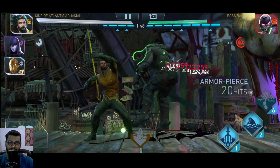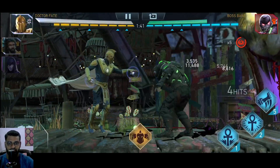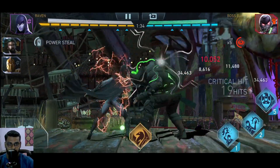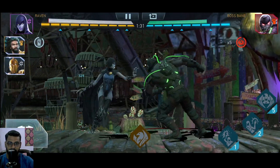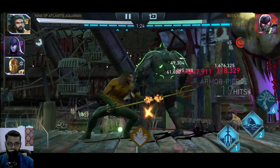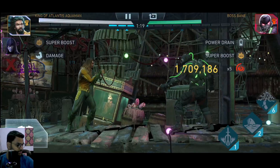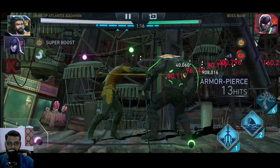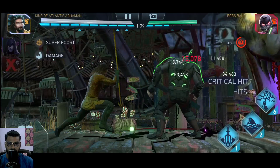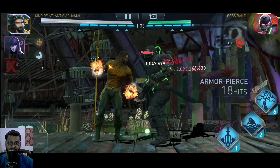I wanted Dr. Fate to tank the supermorph, but unfortunately I still have a long way to go. Here comes the supermorph. Now we're doing some decent damage — it's more than a million at least. There comes King, and now it's all on King and the Twin Blade to do the damage. Keep doing the basic hits.